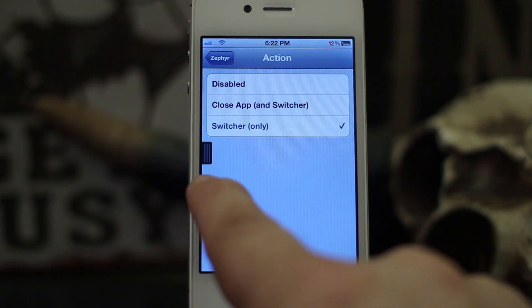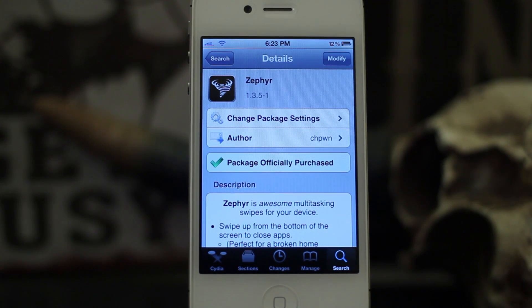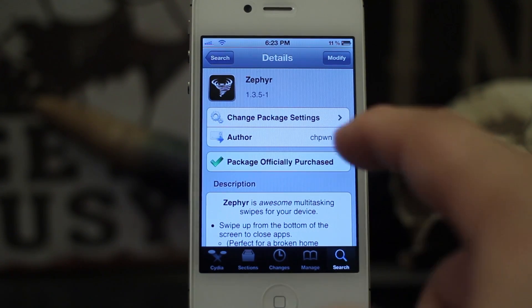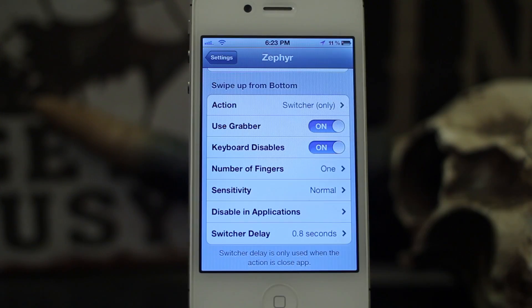It's a pretty neat update worth checking out. Zephyr is $4.99 and it's available in the BigBoss repo. It may be kind of on the expensive side but I think the functionality that it brings is really cool, so go check it out.